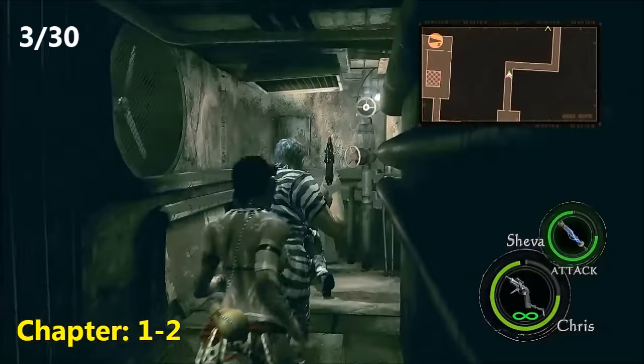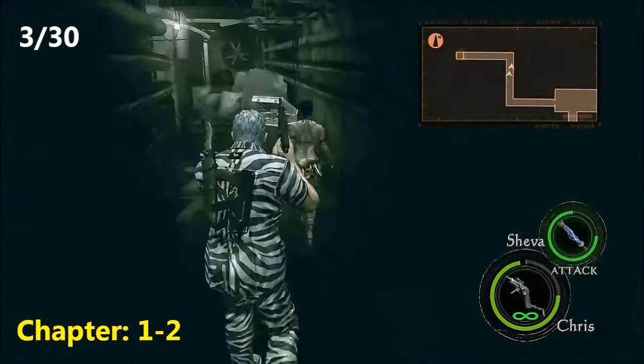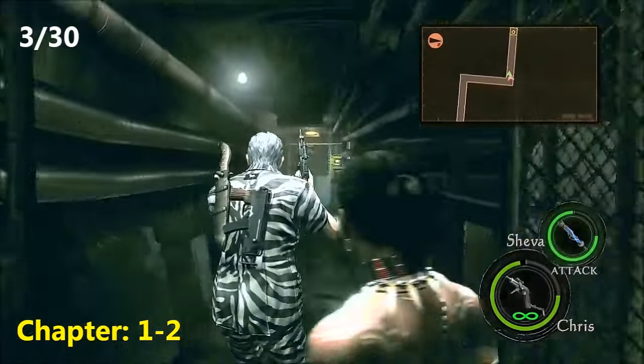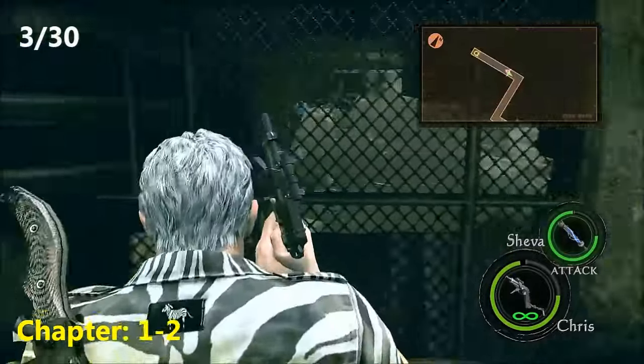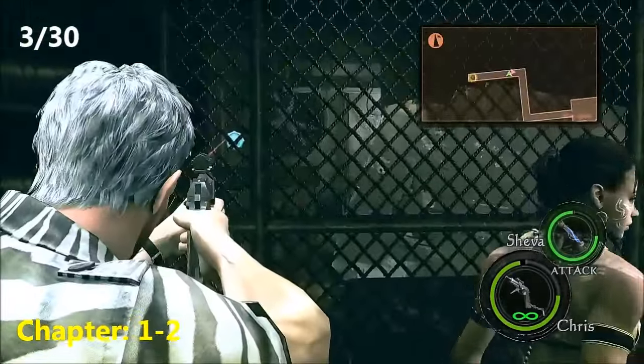Now moving on in Chapter 1-2, right near the end of the level, you come to this area after you fight the boss, and there will be this case full of handgun ammo. Instead of continuing to the elevator, stop, look to your right, and near the fans in the distance is the third emblem of the playthrough.